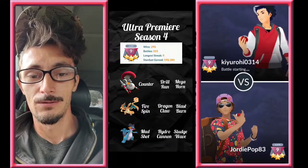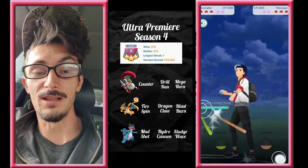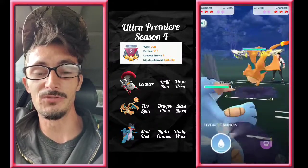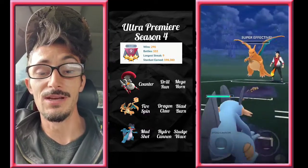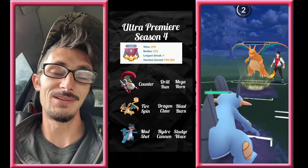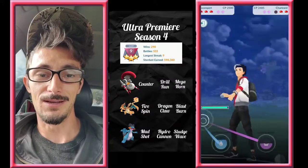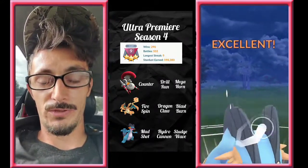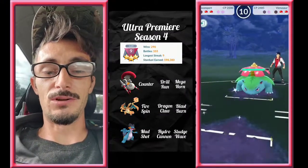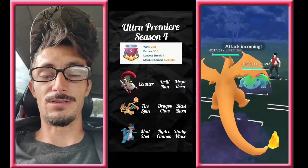Game three: Scavalier into Venusaur — another good lead for Scavalier because it has a lot of different move types and resistances. He lets the Hydro Cannon through. We want this Blast Burn through and farm all the way down. Venusaur comes in — we go for the Sludge Wave to try to get a 40% chunk, but we'll take the shield all day long. We come back in with Charizard — good play!